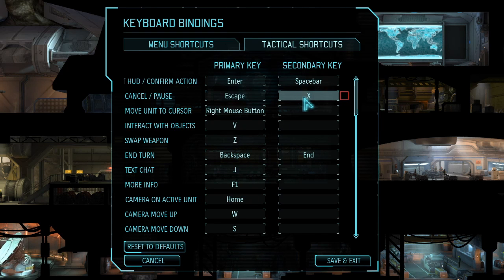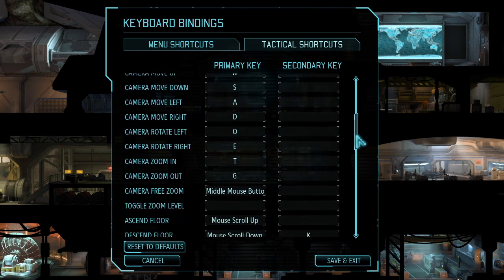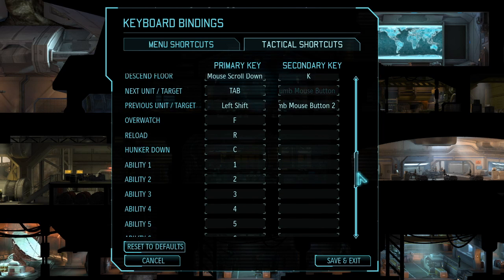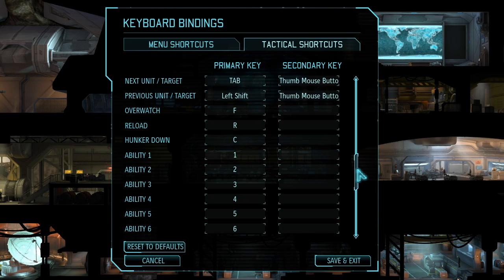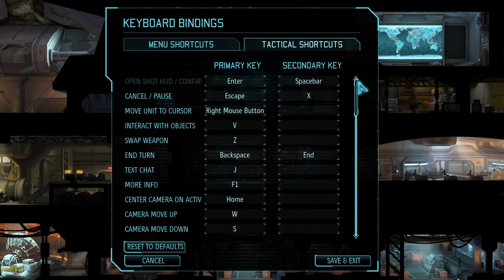These are the settings I like to use. The big ones: X for cancel, pause — use this a lot within combat. Swap weapon to Z, overwatch on F, reload, hunker down on IUC. These are all personal preferences, but quick keys are going to help so much when it comes to saving time. This goes for within combat and navigating your ship tabs. I'd recommend getting used to this early and sticking with it — anything within the WASD keys that are easy to hit.